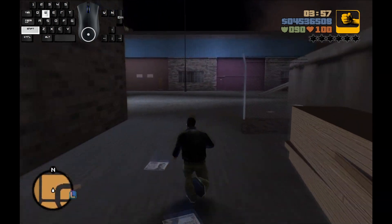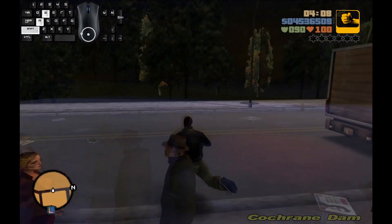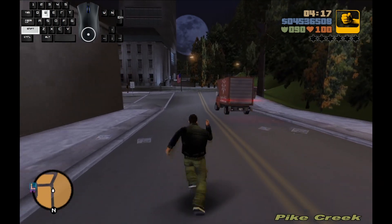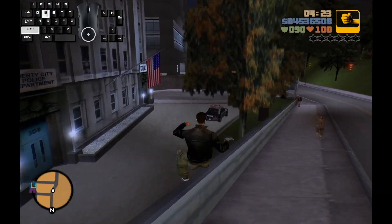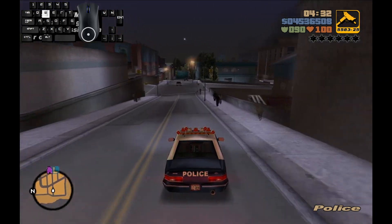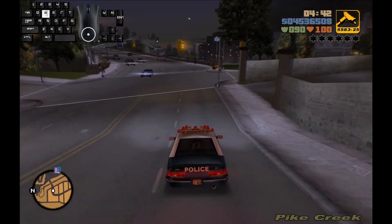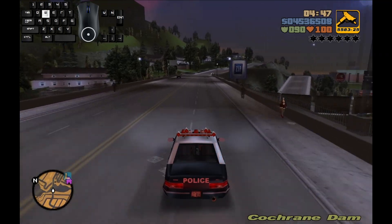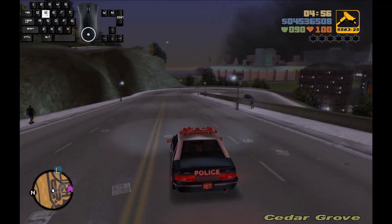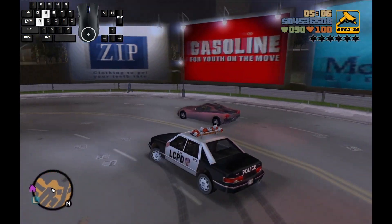With that final shot, we have completed the final rampage and earned another million dollars. Before we head back to the safe house, I am going to grab a police car to save in the garage to use later on for the vigilante missions. Now all that's left to do is get this in the garage, grab our ammo, armor, and health, and then save the game. See you in the next video.